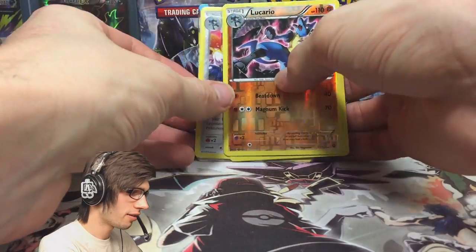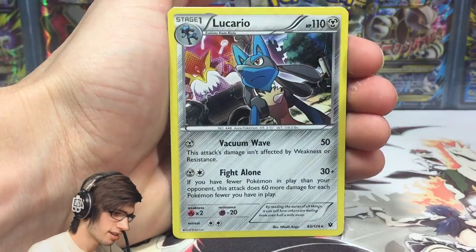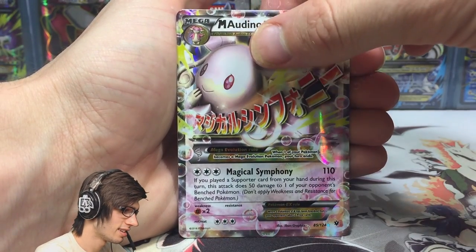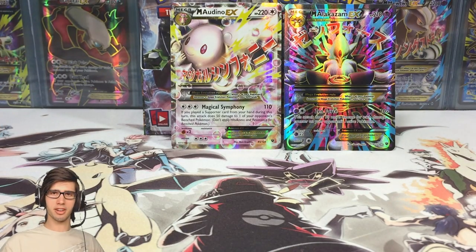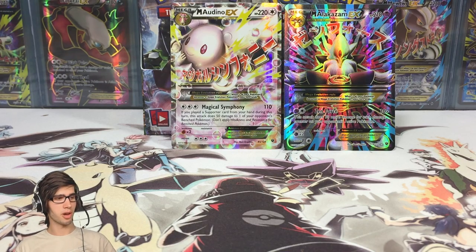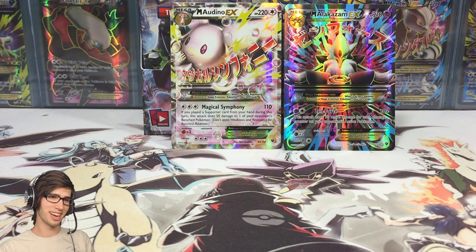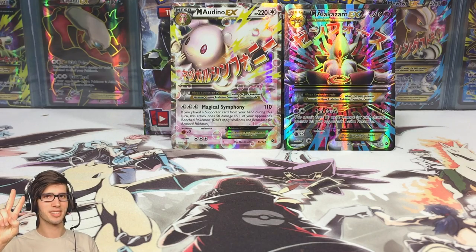Let's have a quick recap to finish off this part of box number three. We've got the Reverse Rare Lucario, Reverse Rare Grumpig, Holo Lucario, Mega Audino EX, and of course the highlight by far — the Mega Alakazam EX Full Art. That is incredible. Let me know in the comment section below what you guys think of the Mega Alakazam EX Full Art. Is it your favorite card from Fates Collide? Be sure to drop a like if you enjoyed part number two of box three, and I look forward to seeing you guys in part number three. Thanks for watching. Peace.